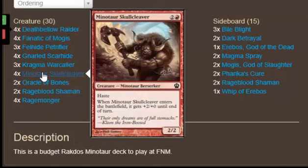4 copies of Minotaur Skull Cleaver because he's a bear that gets +2/+1 when he hits the battlefield and he can immediately swing. Very, very good ability.